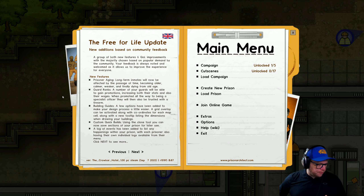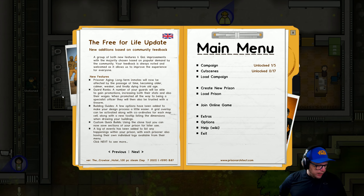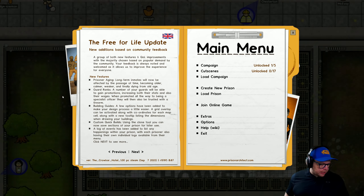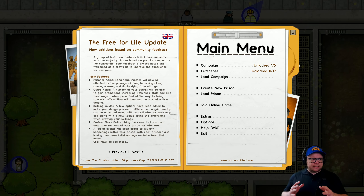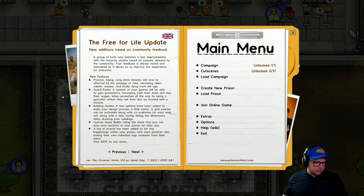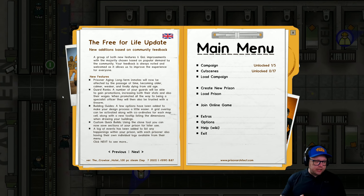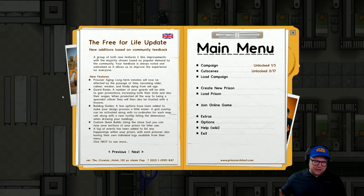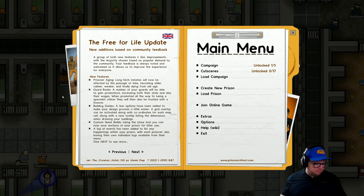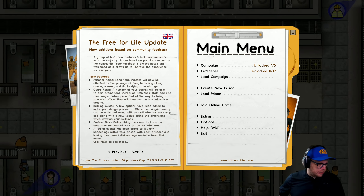Guard ranks — a number of your guards will be able to gain promotions, increasing both their stats and also their wages. When promoted all the way to being a specialist officer, they will then also be trusted with a firearm. So that's amazing. At the moment they just have tasers, but now they're going to get guns as well. That's brilliant, but that's also going to mean we're going to have to really look after our officers — not just have one officer in the canteen when there's like 50 guards. We want them to rank up and stay in the prison.